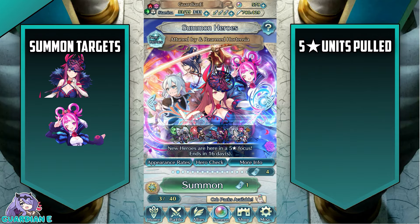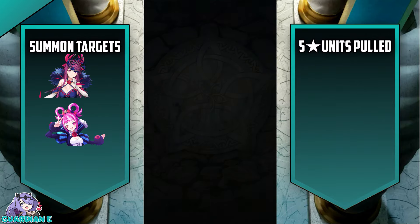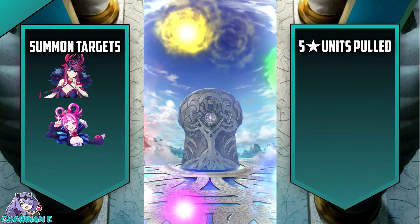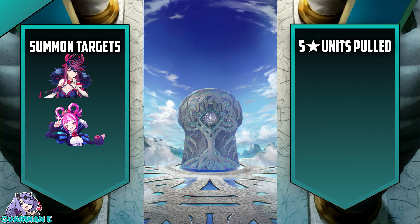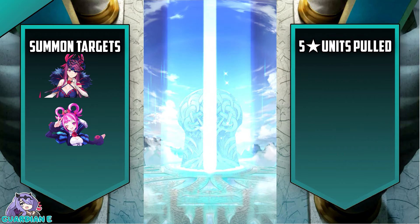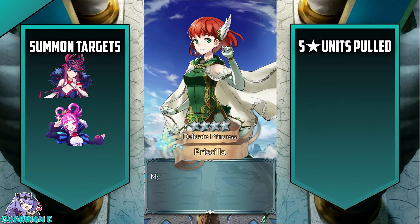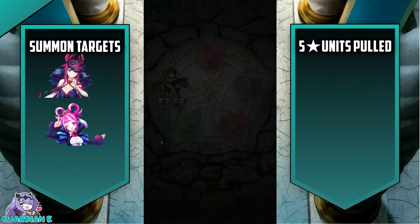No first circle luck unfortunately, but we're going to get into the tickets now. We're still in the whole discounted pulls, so there's still a chance we could get something decent out of these free and discounted summons. That's going to be Priscilla.